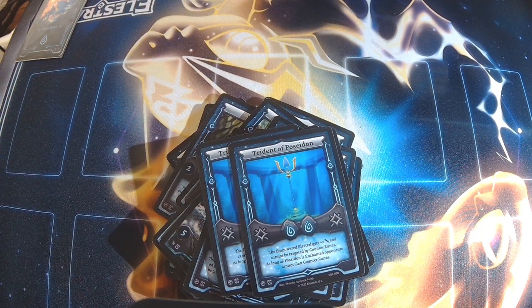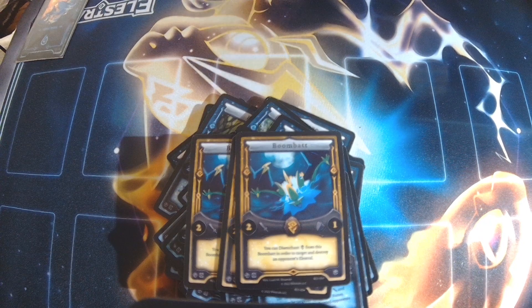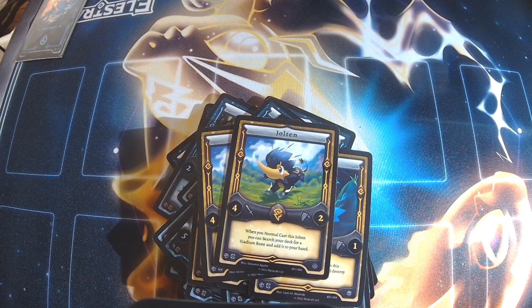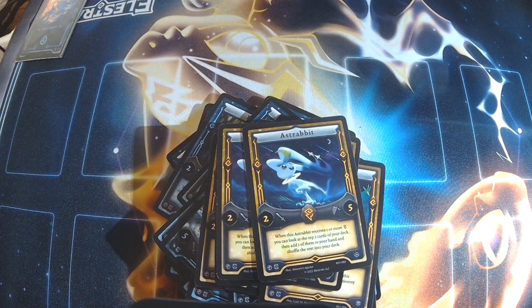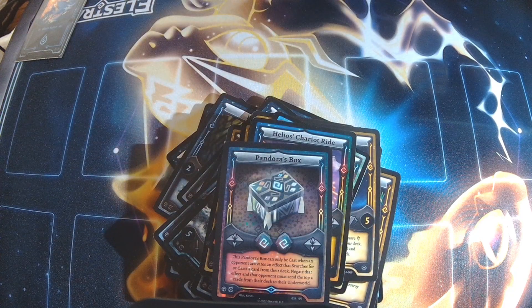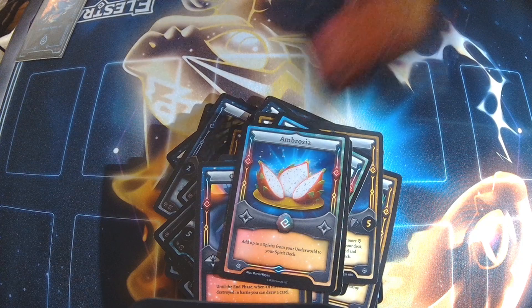And then we have a small electric engine just for popping things on the field, tech, and search. We got three Boombats for popping, two Joltans, and two Aster Rabbits — just for surging and getting things in hand, really. Those are the tech cards. Then we got a Nectar of the Gods, a Helios, a Pandora's Box, an Aval, an Ambrosia, and a Golden Apple.